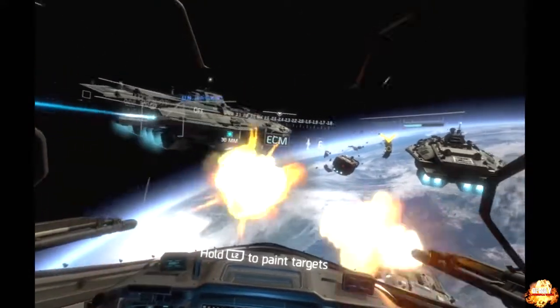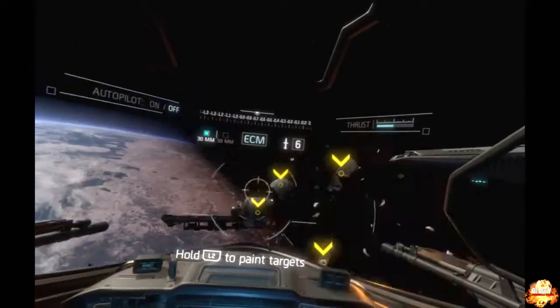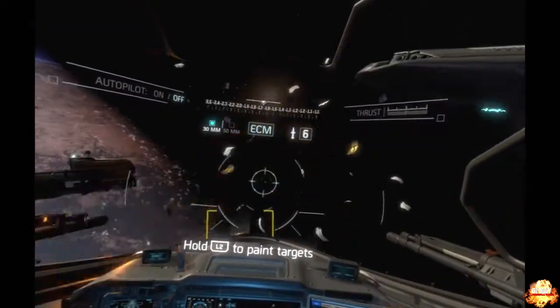One missile should take care of the large pieces. Hold down the left trigger to enable the targeting reticle. You can mark targets using your head movement. Release the trigger to fire. You can paint up to three targets at once.